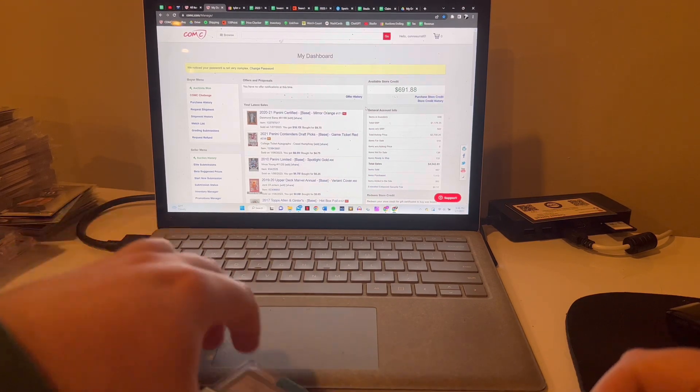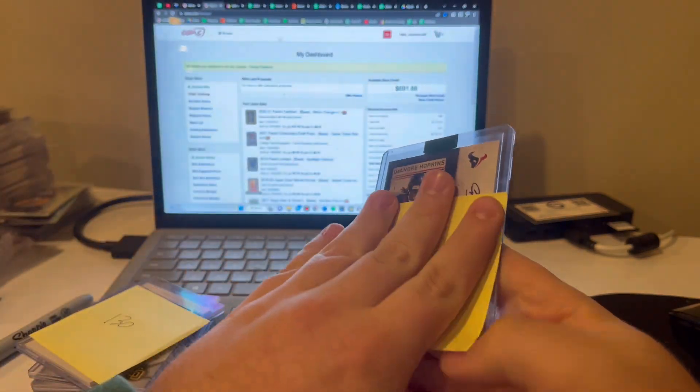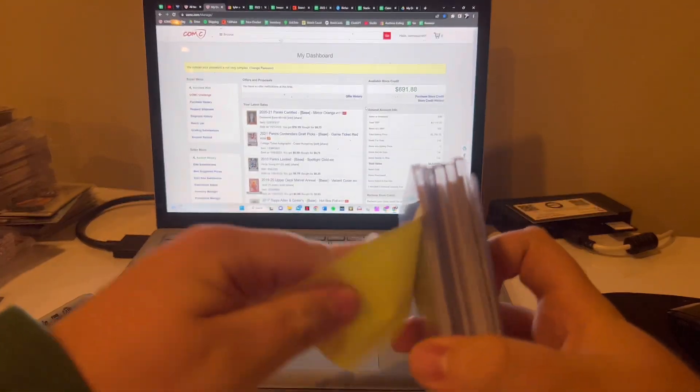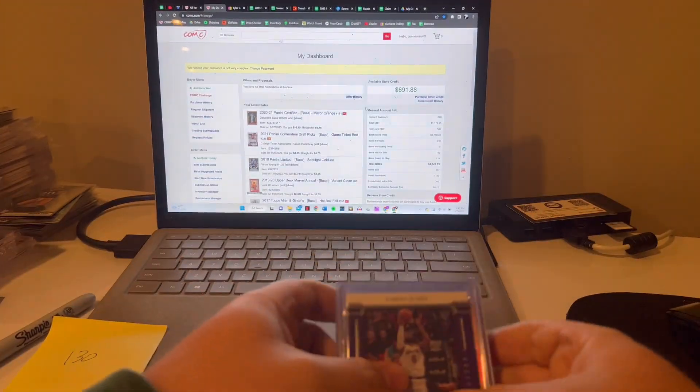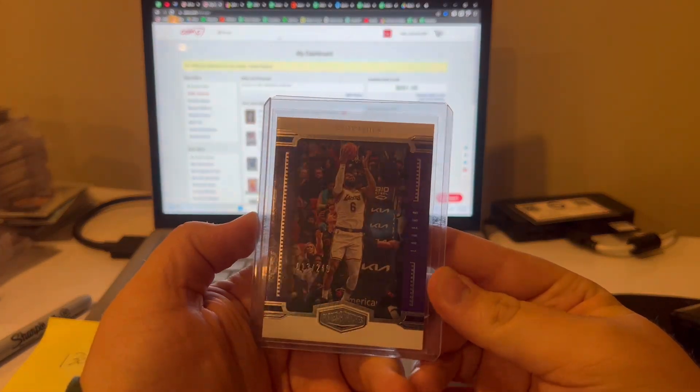Got this one — Hopkins Contenders auto. Final lot, got this one for a good deal: 130. LeBron at 249.